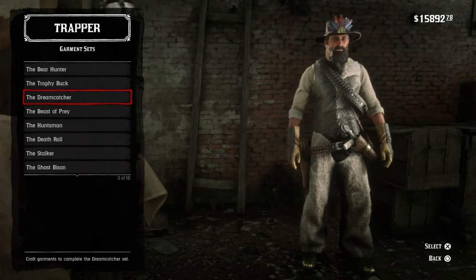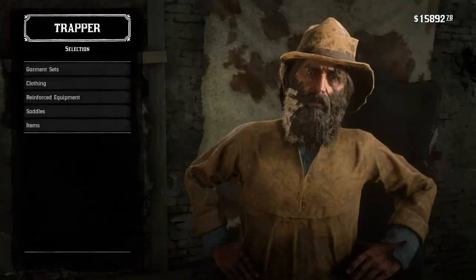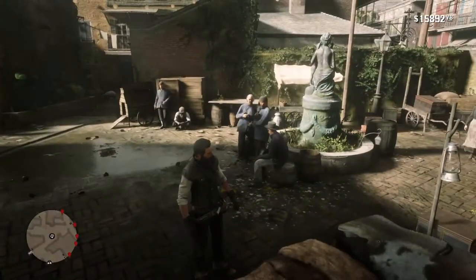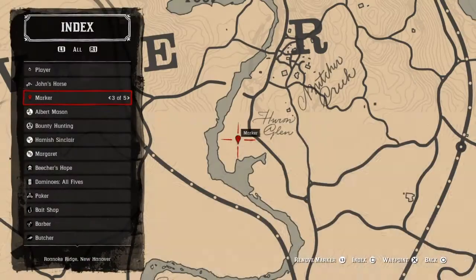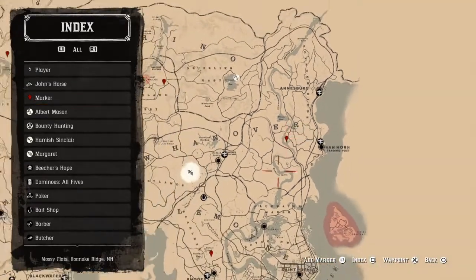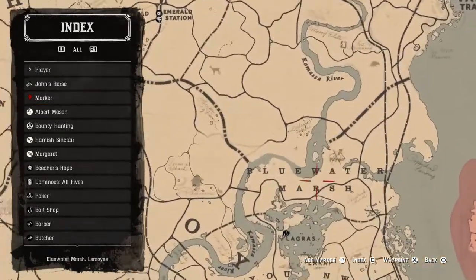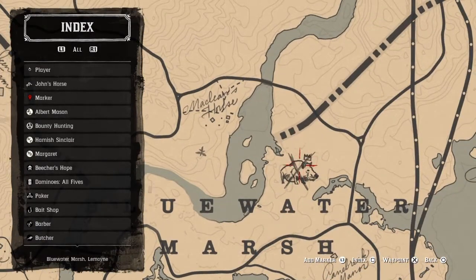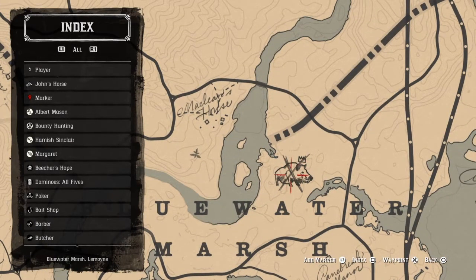I probably didn't show you the location, so I'm gonna show you now. I have to wait till morning, and I had to go and take the pelt off my horse — I may or may not have blown myself up. So you will need to come all the way to Blue Water Marsh, just above the A. There he is — the big boy.